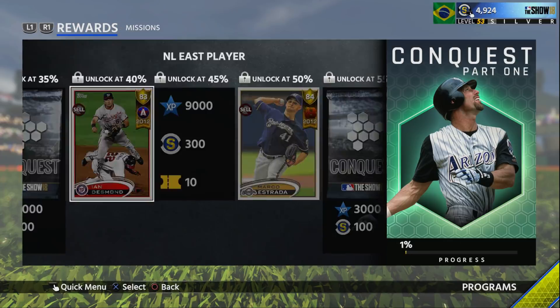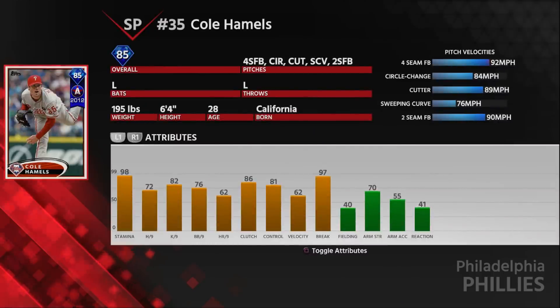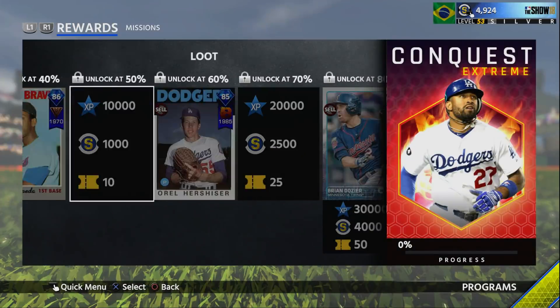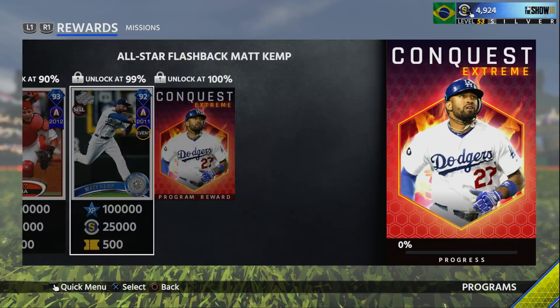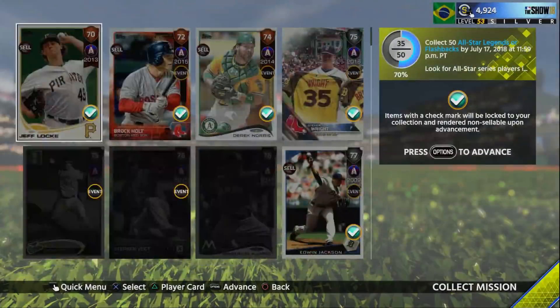There are actually three All-Star players you get just in Conquest alone in the first level. The first level of Conquest is usually not too hard. You get Ian Desmond, you get Cole Hamels — who's actually a really good card, the circle changeup is my favorite pitch in the game — and you also get Jim Edmonds. And if you do Conquest, you can get five, but I probably don't recommend Conquest Extreme if you haven't already started, just for this.